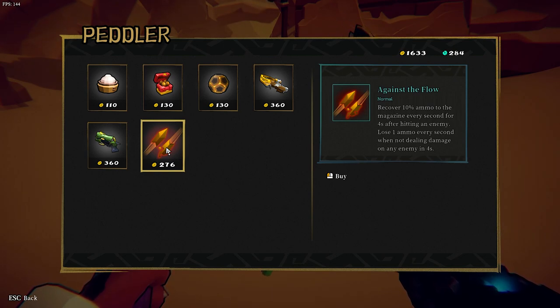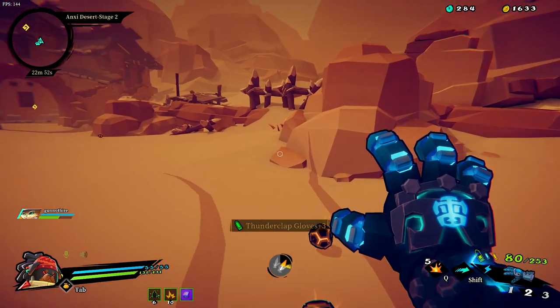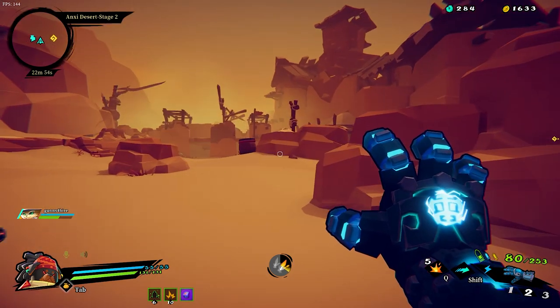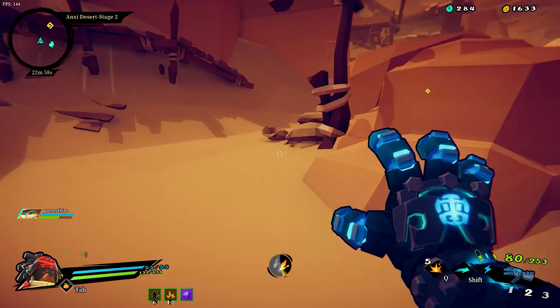Against the Flow - recover 10 ammo to the magazine every second for 4 seconds after hitting an enemy. Lose 1 ammo every second when not dealing damage on any enemy in 4 seconds. 10 ammo equipped weapon would be killing an enemy affected by L. I ain't buying that. Sounds weird. I need another aura gun.